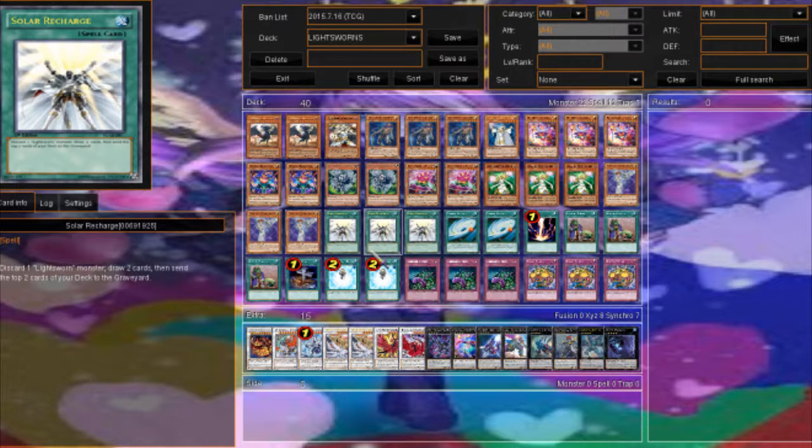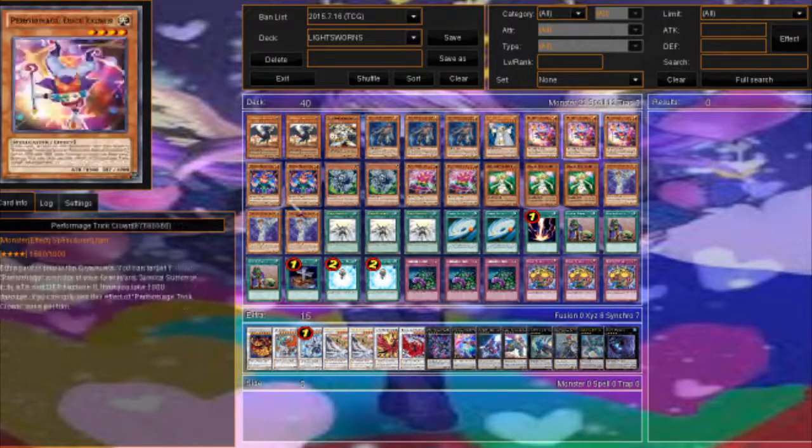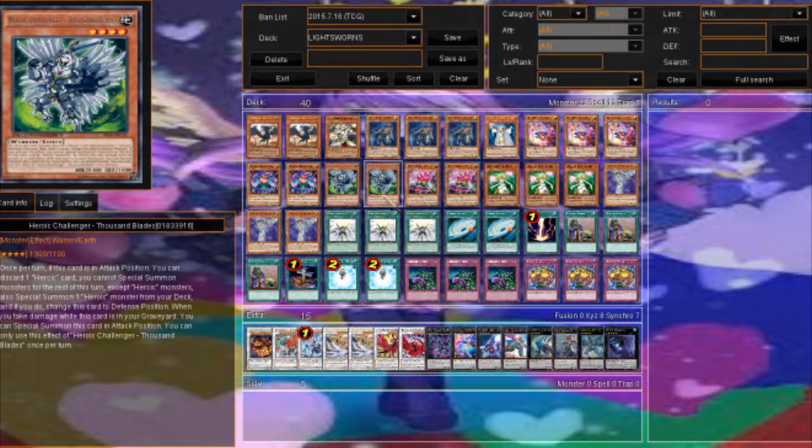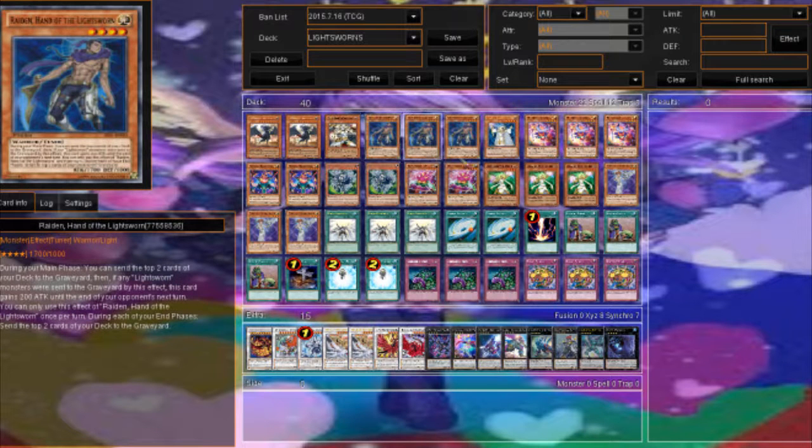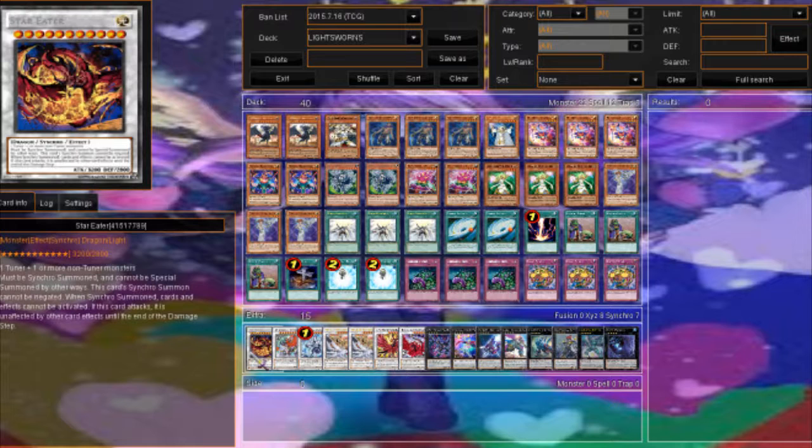Unfortunately we're missing some really good rank 4s like Utopia the Lightning — he'd probably be the main rank 4 you make. Minerva of course would be great, so if you can get your hands on some, do play it. We're only running two Thousand Blades because you can only use one of his effects per game, so having three would clog the mills and potentially clog your hand. He's definitely not a card you'd want to draw. You could run Reinforcement of the Army to search out Heroic Challenger or Raiden.